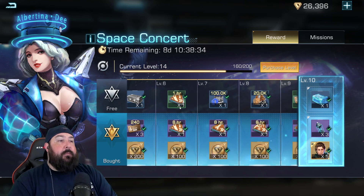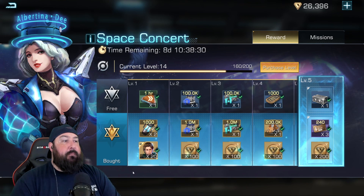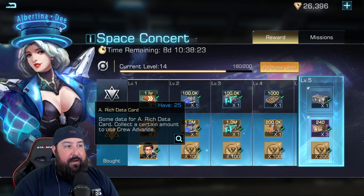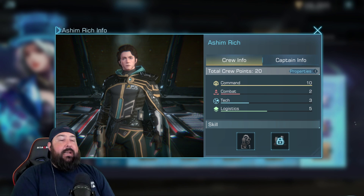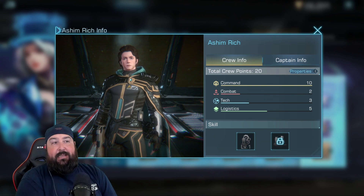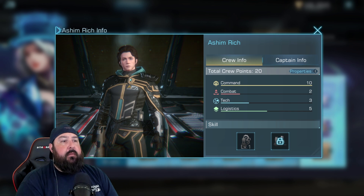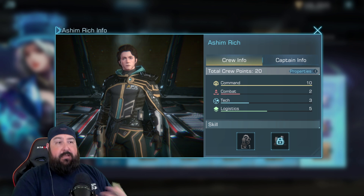But if you want something a little special from this event, you just get the paid portion, which is about $9.99, and you get yourself a fancy brand new legendary crew member — Asham Rich. He's only attainable by doing this event right now. The only way you can get him is through the Space Concert event, and it refreshes every month or so.